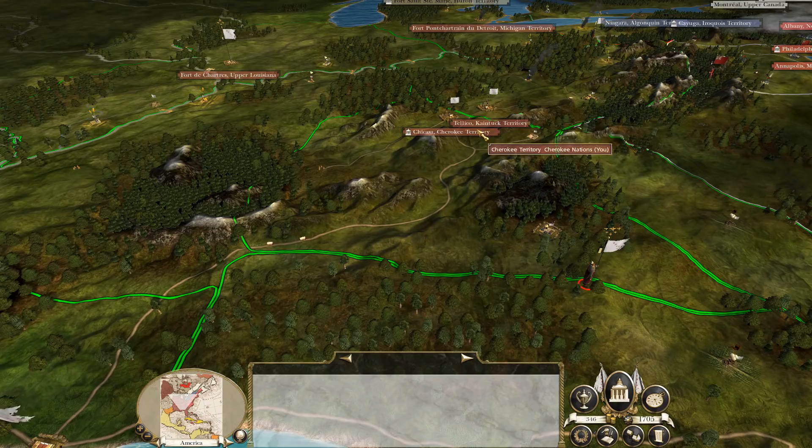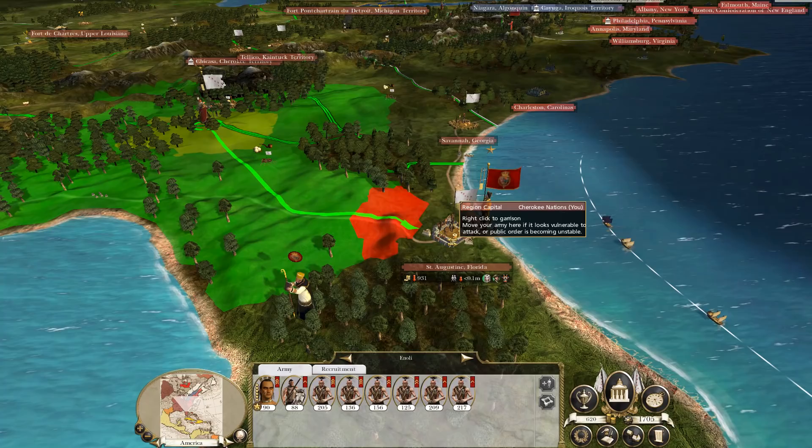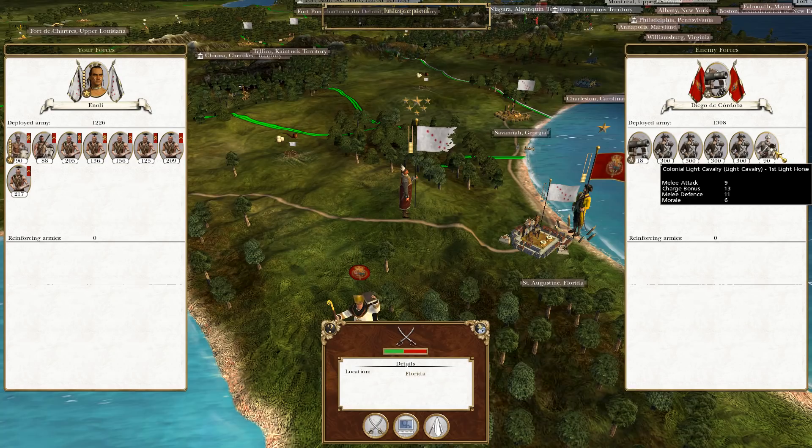I also need to repair all of these places but don't have the money right now. In the next turn, the Spanish never attacked Florida, so surprisingly I was able to get reinforcements there before losing the region. I really didn't expect that — just some classic low-quality AI.